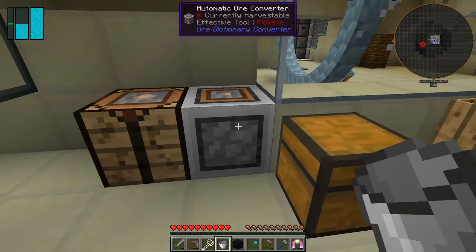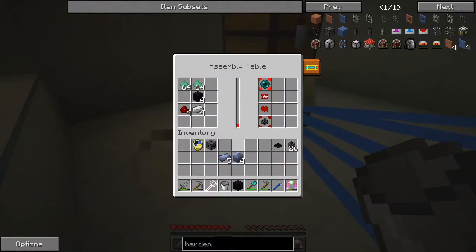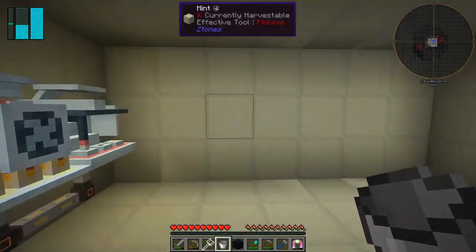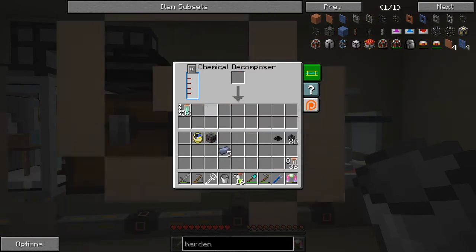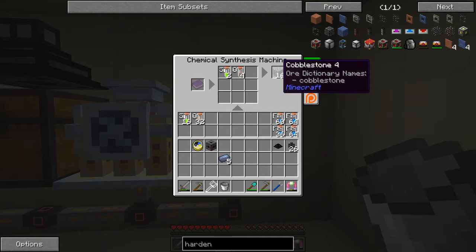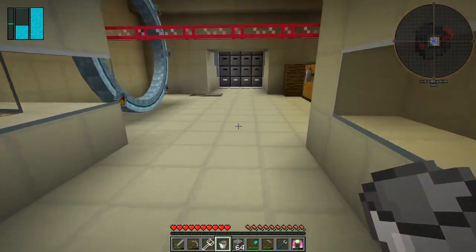Now we should be able to take those and make them into hardened glass. We put them in here and we get the recipe for hardened glass — we can select that. I'll wait a bit; I don't think we need that just yet. What I'm going to do next is decompose this one piece of obsidian — that'll give me 16 magnesium. Decomposing these is going to give us 128 cobblestone, which is a really good return.